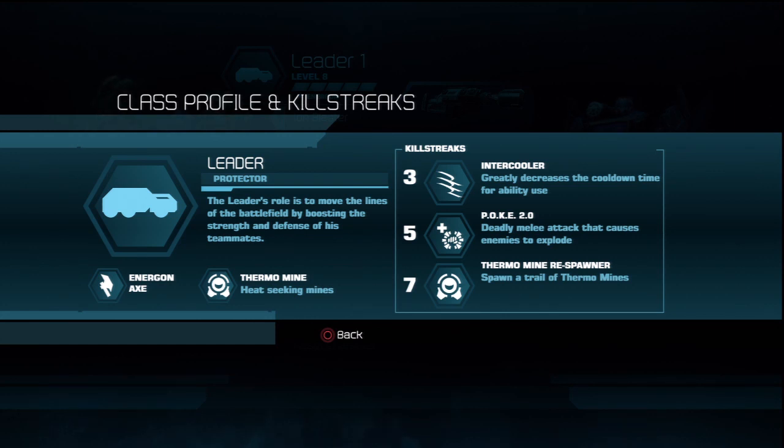And killstreak number seven — possibly the second most powerful seventh killstreak: Thermomine Respawner. This one is kind of ridiculous. For the next 15 seconds, you will drop one Thermomine per second. So run up to the enemy team and force them to chase you. Just start walking backwards as mines pop out, and you will get a lot of kills.